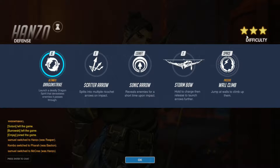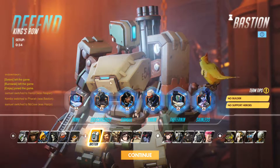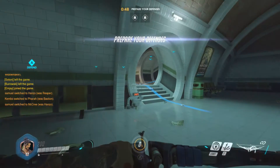He has some cool abilities. His ultimate is Dragon Strike, which is a deadly dragon spear that devastates an enemy that it passes through. He has a Scatter Arrow ability and a sonic arrow to reveal enemies. He just fires his Stormbrow as his basic attack, and as a passive I can jump up walls, which is pretty useful — and I've only just noticed that's actually a thing. So that's just a Hanzo thing. I didn't realise I could jump up walls!